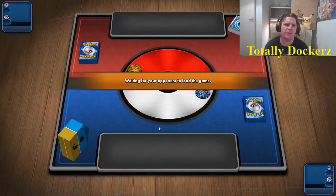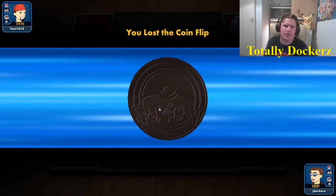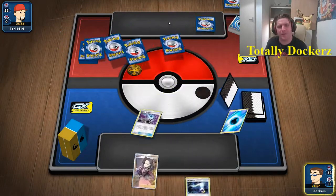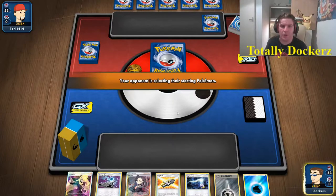Here we go, we're against Tony — 1414. Heads, lost. Hope you get to go first. That's the thing with playing ADP — turn one you want to get that steel or that water energy onto it, and we get to go first a lot of the time, which is what you want.